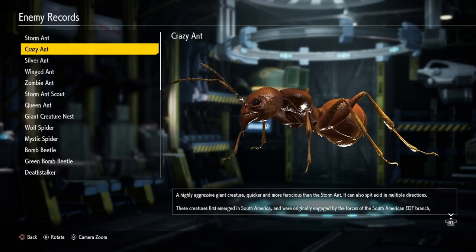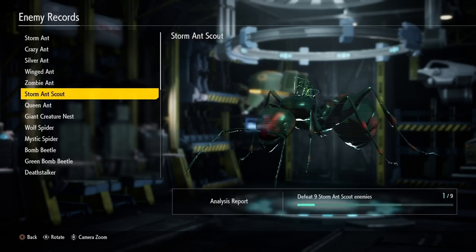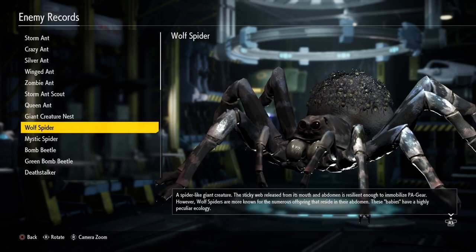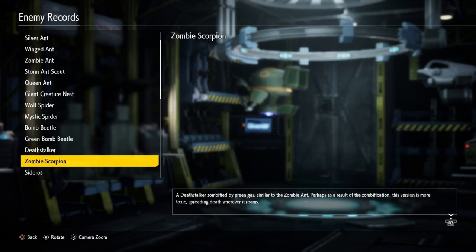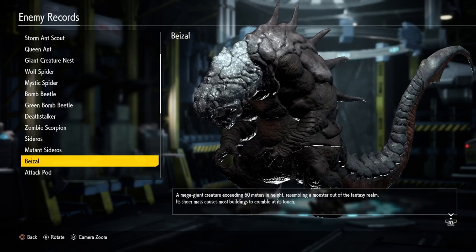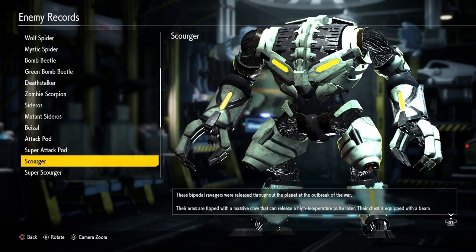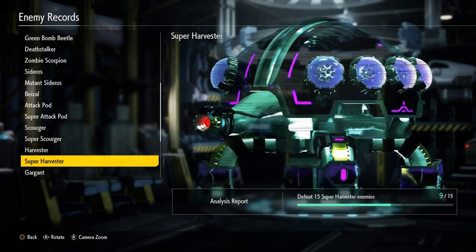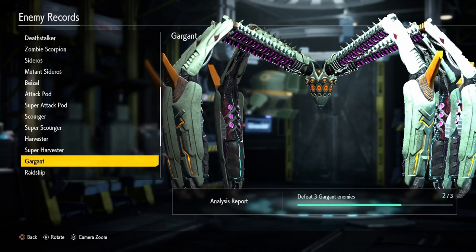Another major positive is the fact that we get a slew of new insects and aliens to fight. Of course you have your standard ant and spider, but now you also get bomb beetles, deathstalkers (also known as scorpions), winged ants, and zombie versions of some of these — just wait until you see a zombie deathstalker, it is creepier than you would think. Not to mention new alien types such as the Sedaro and the awesome-looking Buzile. Let's not forget the fun-to-fight Scourger, which has a very satisfying death animation that ends with a nice explosion.